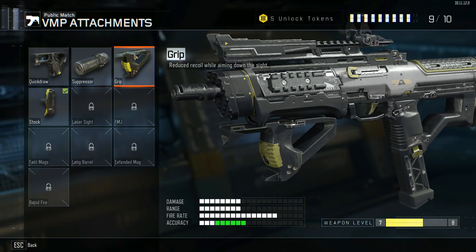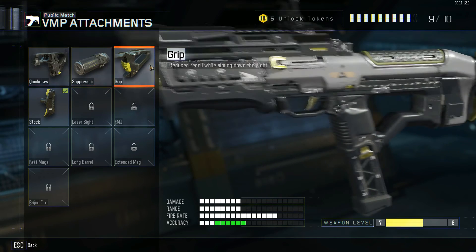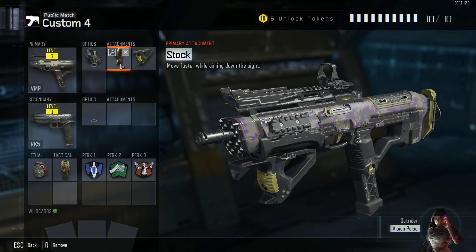I would also recommend using Grit, because if you shoot fast — like this gun does — it can be hard to keep it aimed at your target, so Grit will give you less recoil when aiming down the sight. That is all I have to tell you guys. Thank you so much for watching this video. If you liked it, please like, comment, and subscribe, and tell me what you think about the video — I'll talk to you guys later.